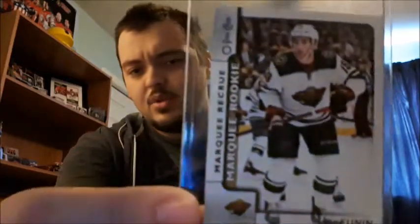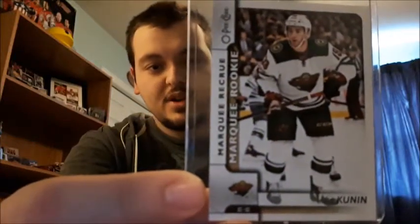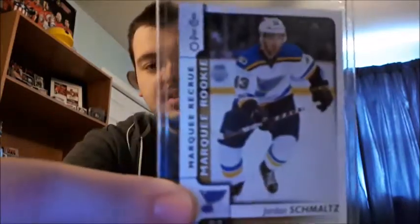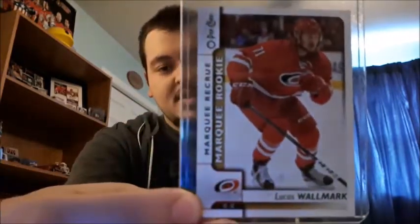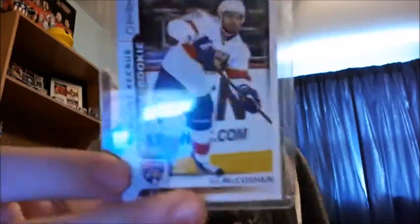Let's just get right into it. We'll start off with the marquee rookies. So we have Luke Kinnan — I do pronounce them wrong, I do apologize — Jordan Schmaltz, Connor Jones, and Lucas Wallmark.